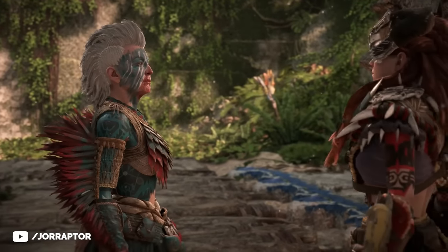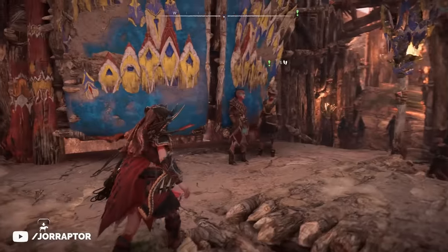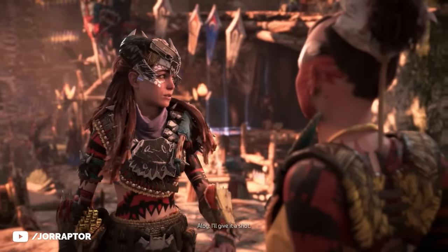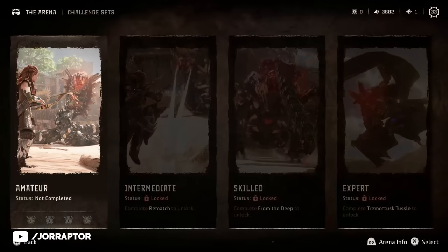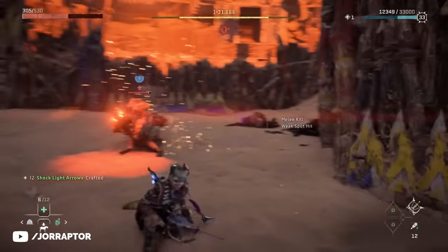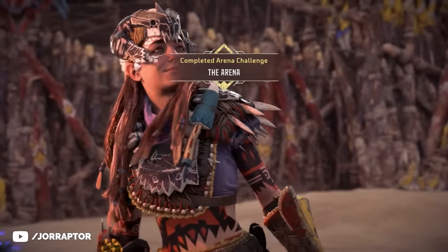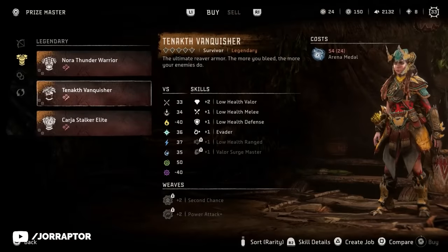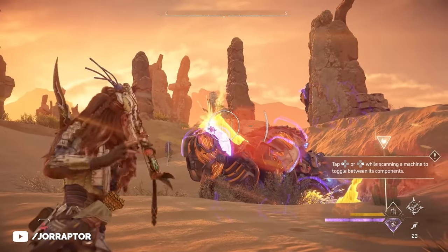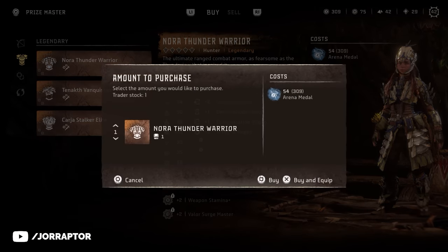If you follow the Broken Sky main mission, noted for level 17, and then complete the mission that follows, you'll find two ladies outside of the arena on the map. Completing their side quest lets you access the arena relatively early. There are difficulties for these challenges, so it's smart to try some of the easier ones first to get your hands on a legendary item. Every challenge gives you medals if you complete them under a certain time, and after completing the amateur and some intermediate challenges you'll have enough medals to buy a legendary armor in the shop. One I really love, and am using in the endgame, is the Nora Thunder Warrior with huge bonuses for concentration, letting you stay in slow motion for a very long time.